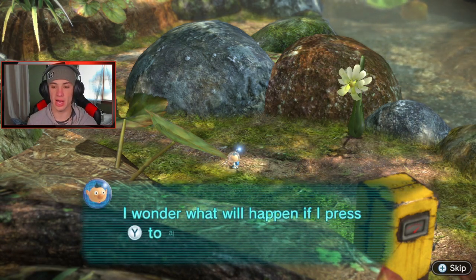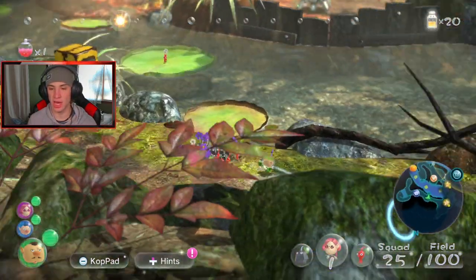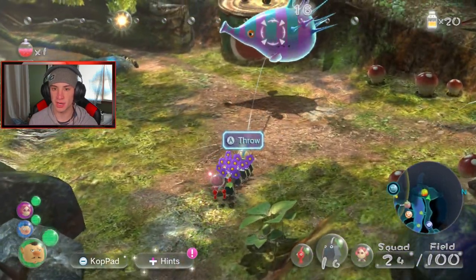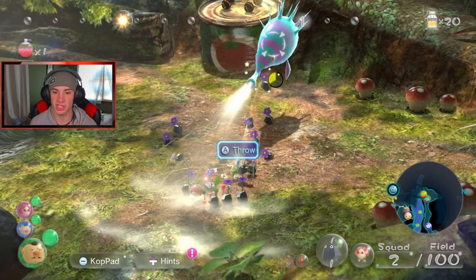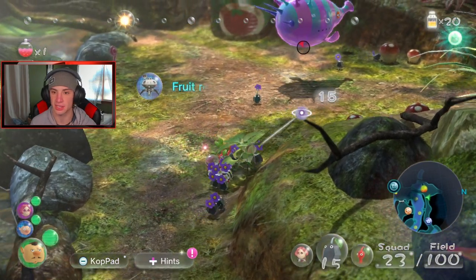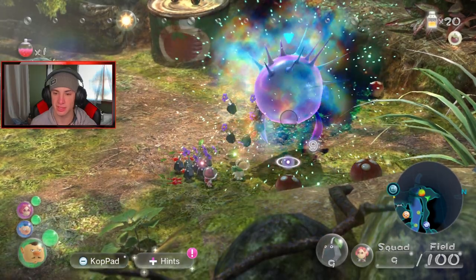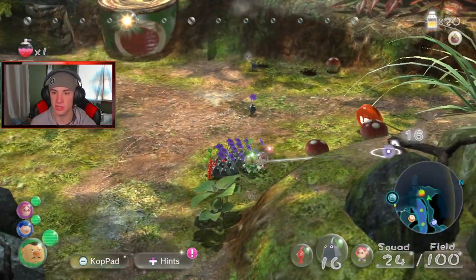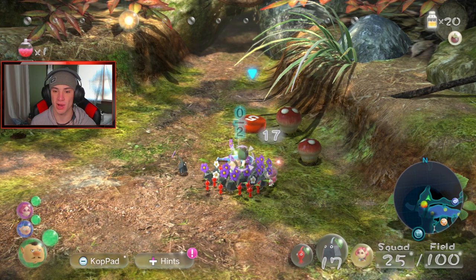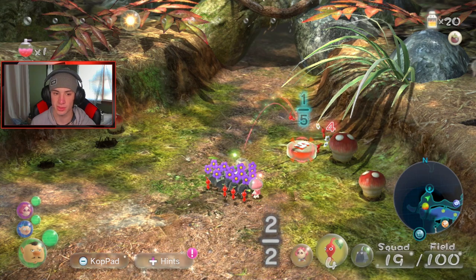I wonder what will happen if I press Y and apply it to my Pikmin squad. These are the potions right here — if we use them it'll make our Pikmin a lot stronger. Hey, chill on my Pikmin! This thing's a monster — get him, take him out! Okay we took that thing out. If we press Y our Pikmin become very, very strong, which is really nice.